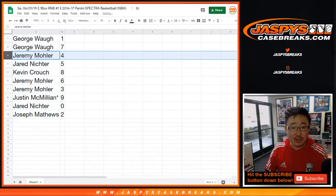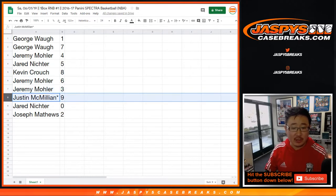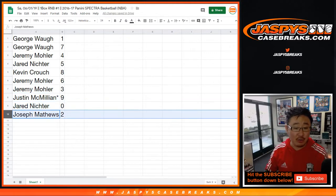George with one and seven. Jeremy with four. Jerry with five. Kevin with eight. Jeremy with six and three — Jeremy 33. J-Mac, Last Spot Mojo, nine. Jared Nictor with zero — any and all redemptions go to you. Joe Matthews with two.